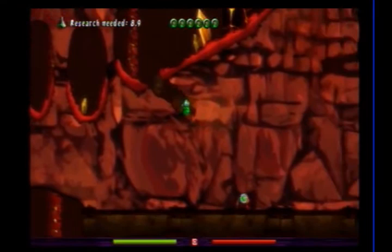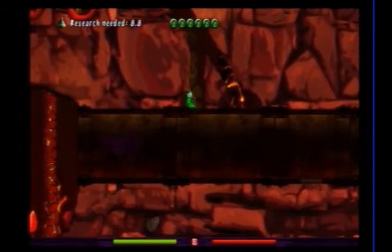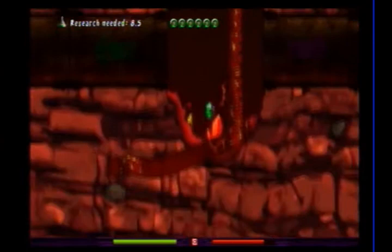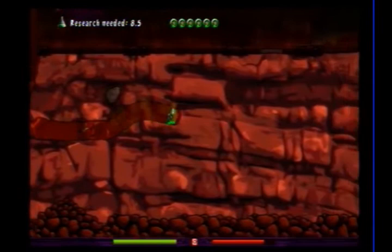The jetpack can only be used for a few seconds before it wears off because it uses your energy, but as long as you let the green energy bar fill up again you can use it once more. Your health is indicated by the red bar right next to the green one.